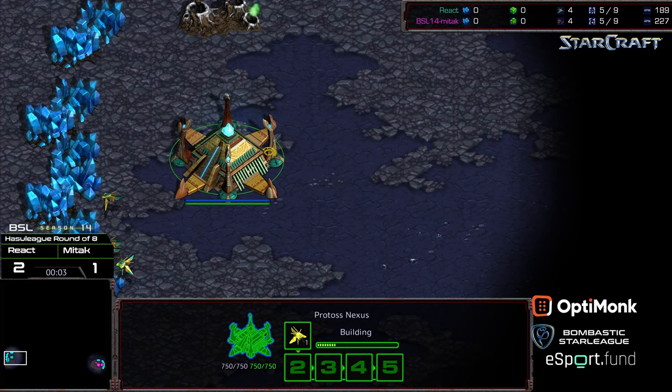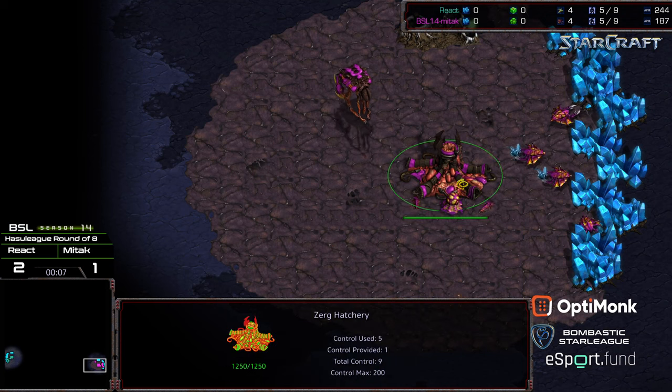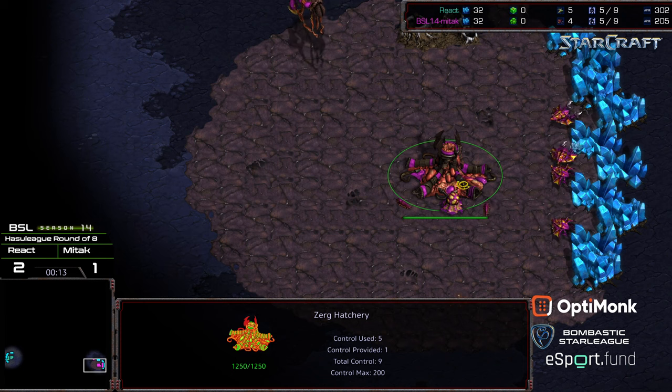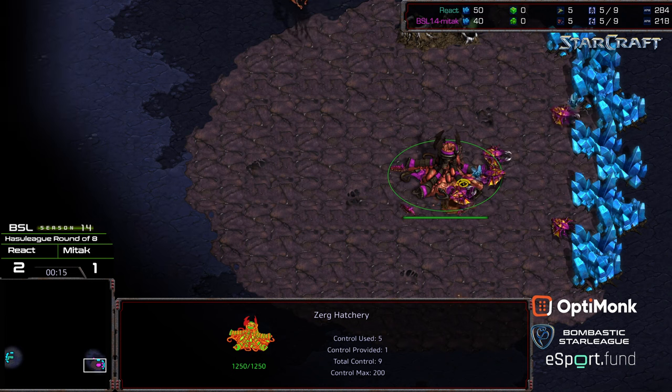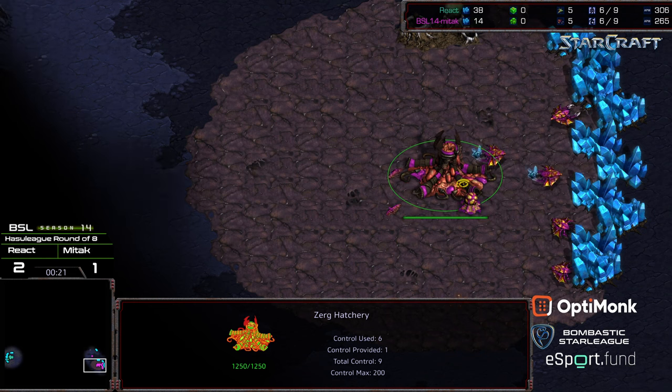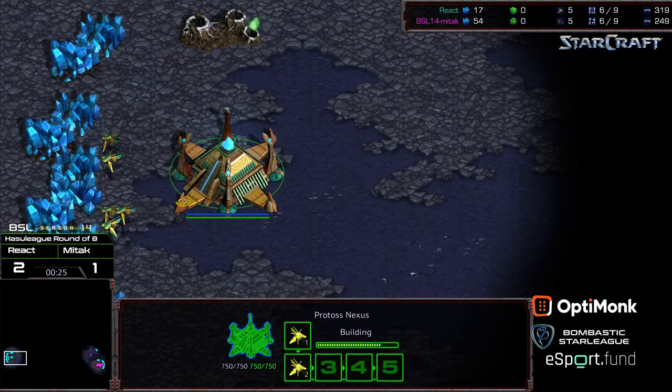Welcome to another commentary done by Diggity. Bottom left corner we have React starting as the teal Protoss, bottom right corner we have Mitak starting as the hot pink Zerg. This is on Ascension, BSL Season 14 Hasu League, round of eight, game four. Mitak is currently down two games to one and on the verge of elimination, with React looking very strong.